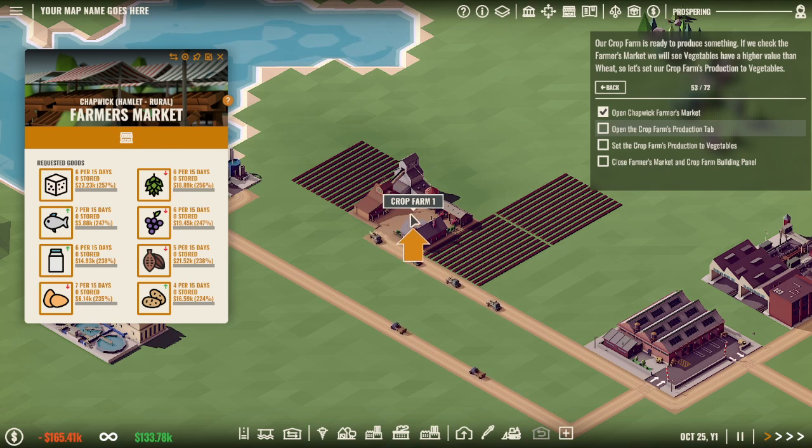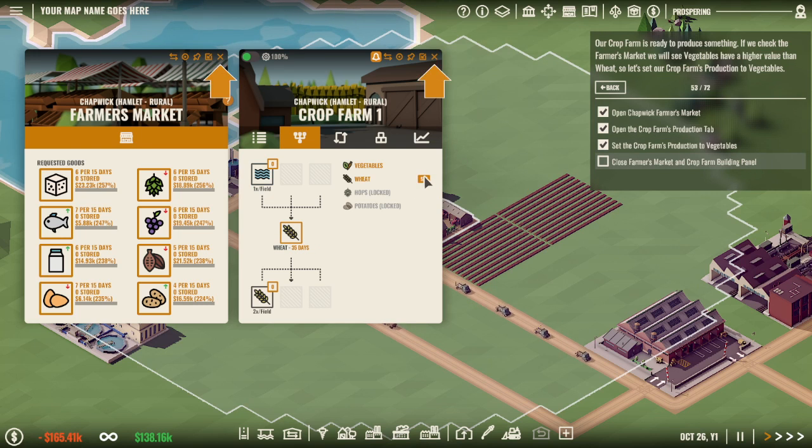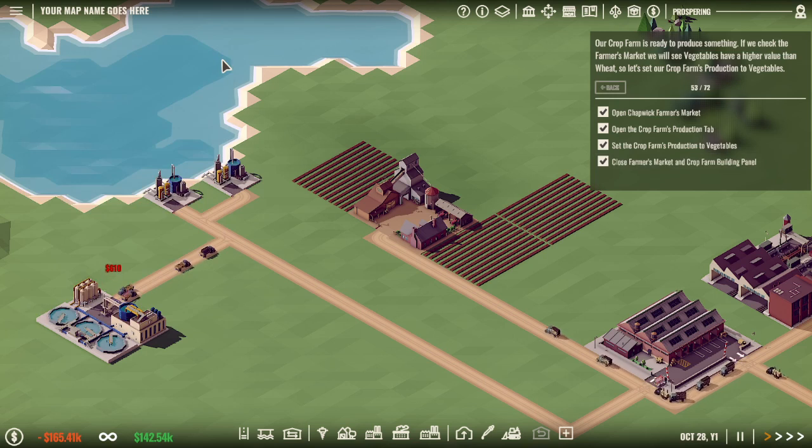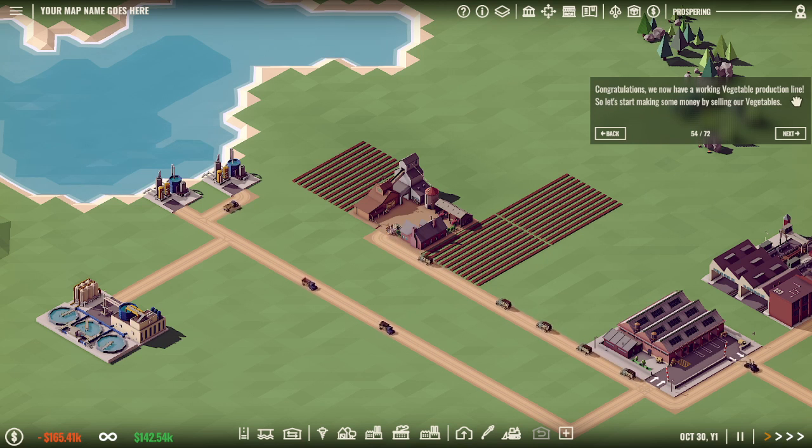Open the crop farm production tab. Set the crop production to vegetables. Congratulations - we have a working vegetable production line! Let's start making some money by selling our vegetables. Eventually we'll start producing higher-tier products that generate higher profits. Factories are buildings that allow you to select a recipe to generate a product, similar to farms.